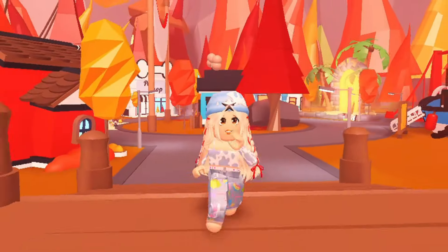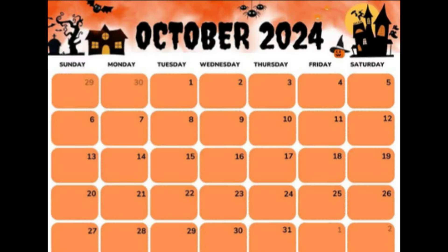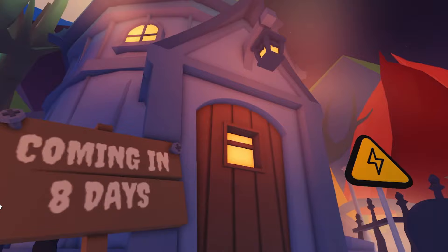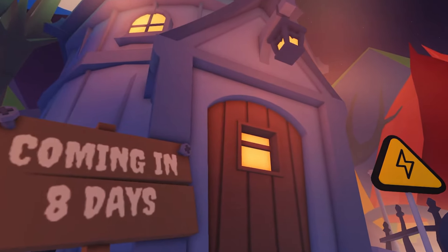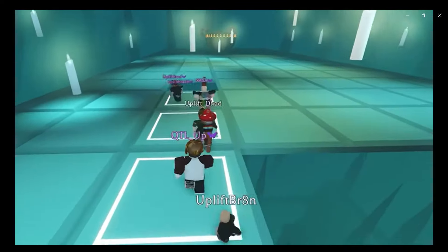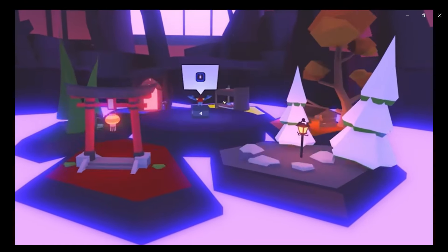As we all know, the Ocean event ends on September 27th, and just eight days after that, on October 4th, the Halloween event begins. That strange building appearing on Adoption Island is actually a portal where the Halloween minigame will start. Some Halloween minigames in the past were fun, while others weren't. I hope the new one will be great.